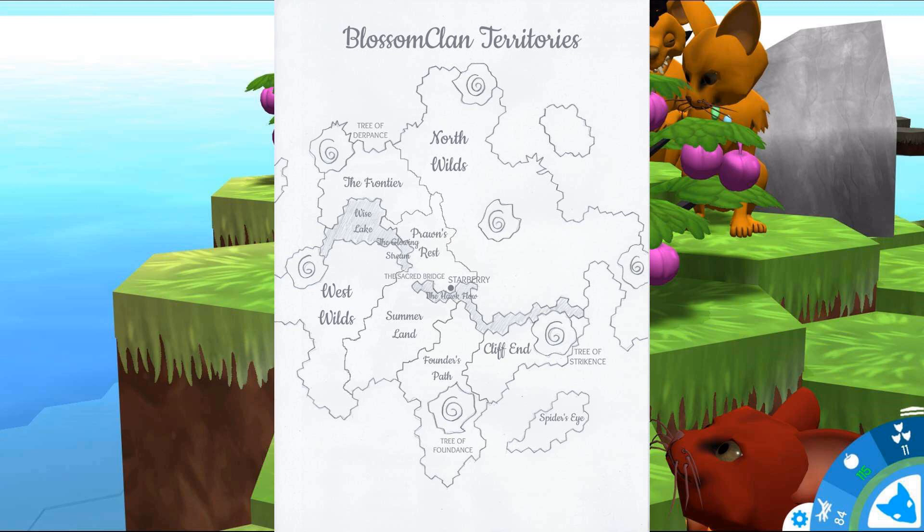He did some exploration in that area but didn't move very far — that is where Prawn Star died, and I'm sad thinking about it now. He never made it into the water; he was supposed to follow in Spider Eye's footsteps. Anyway, the tree at the very top in the frontier is now known as the Tree of Derpins, because we had Pastel Snout, Ripple Foot, and a bunch of derp-snouted nichelings near that tree tending to it.